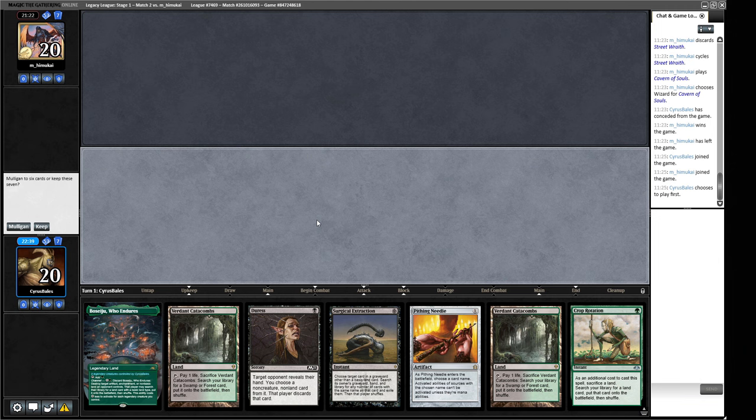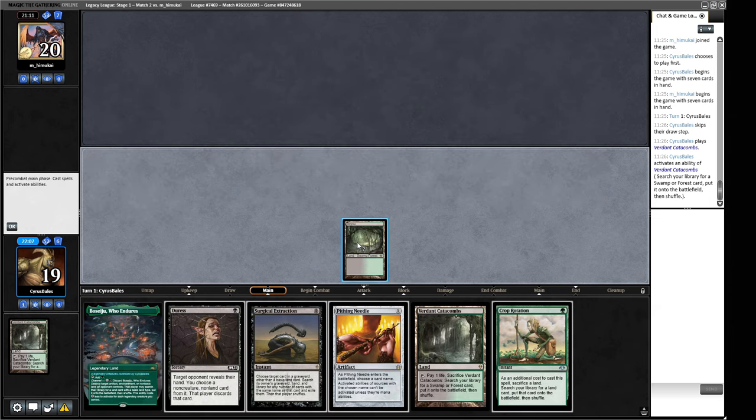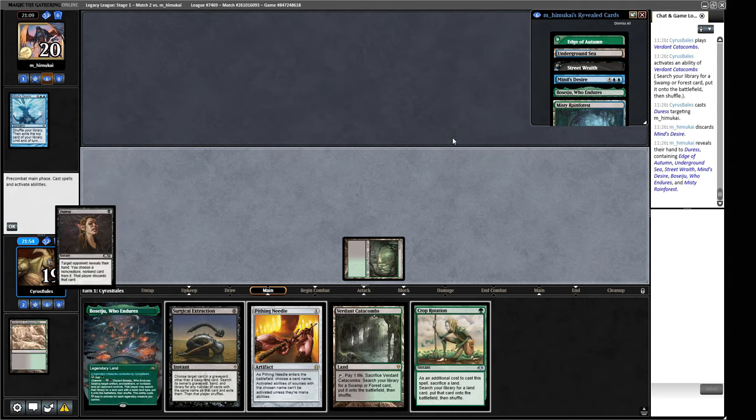Game two. Our hand has Duress and Surgical Extraction but I need to find our combo somewhere. My normal philosophy is you need to keep a hand that has access to a 20/20 — we don't have that, just Dark Depths, but I think we have to keep this because the matchup is grim. The Duress plus Surgical Extraction to take out Doomsday should make a big difference. We Duress our opponent — they kept seven so I'm expecting to be dead. They have Edge of Autumn and Mind's Desire.